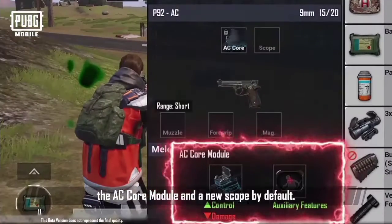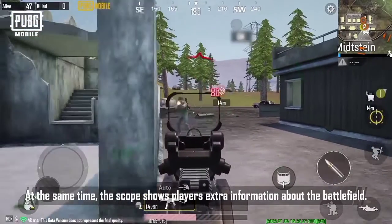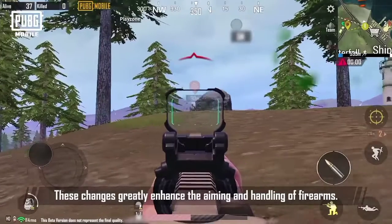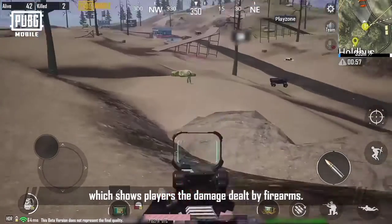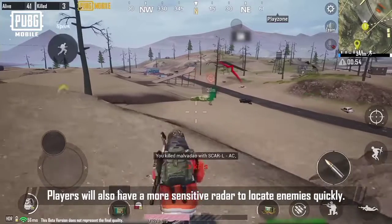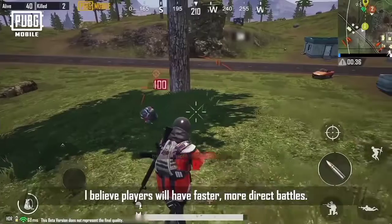All firearms come with a new scope by default. These modifications have greatly reduced the recoil of firearms, and the scope shows players extra information about the battlefield, greatly enhancing aiming and handling. Other than firearms, players will also be equipped with tactical glasses by default, which shows the damage dealt by firearms. Players will also have a more sensitive radar to locate enemies quickly, enabling faster and more direct battles.